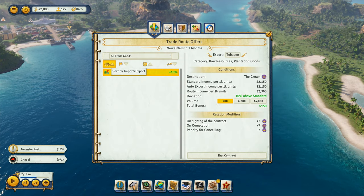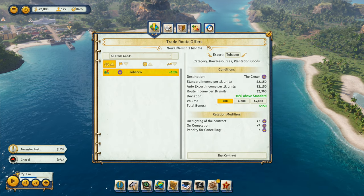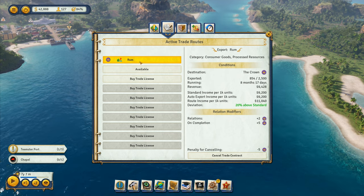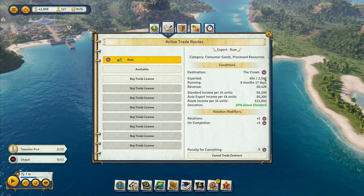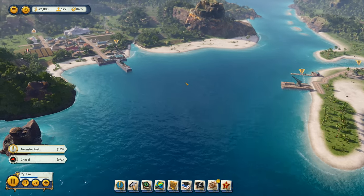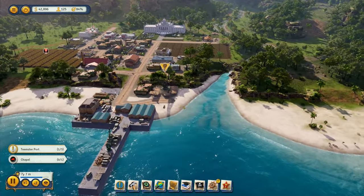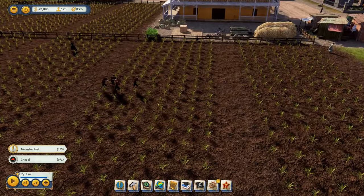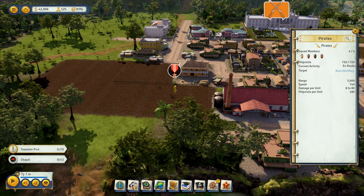Now why do you keep bleating at me? What are we looking at here? Completed trade routes, modifiers, active trade routes — I've got two of them available. Rum: 845 out of 2,500. I'm making money out of this. Everything seems alright at the moment, everything seems to be working. Who are these guys? These pirates.